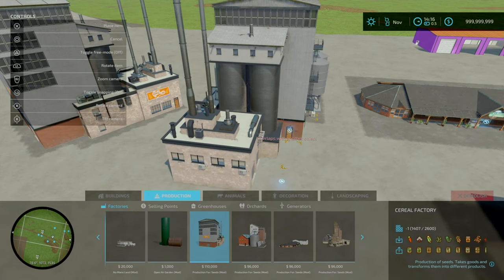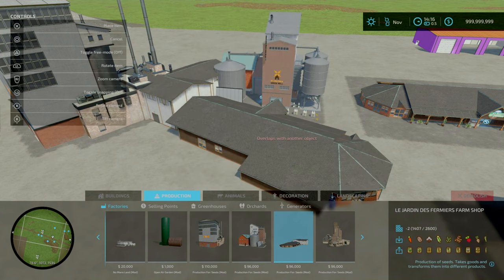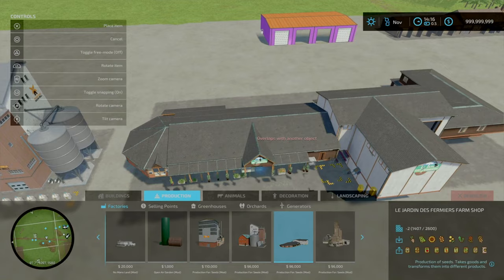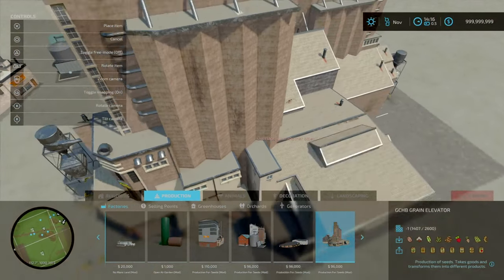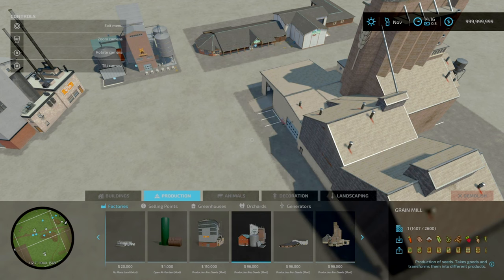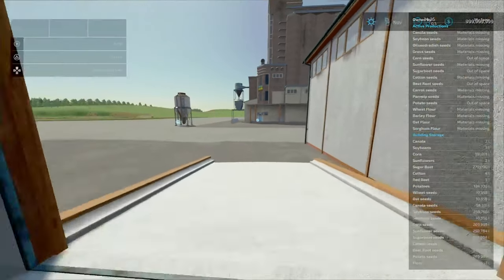In terms of slot counts: cereal factory is 17 slots, grain mill is 15 slots, farm shop is 36 slots, and the grain elevator is 24 slots. All of these do exactly the same with the same materials - the only difference is slot counts and the aesthetic look.